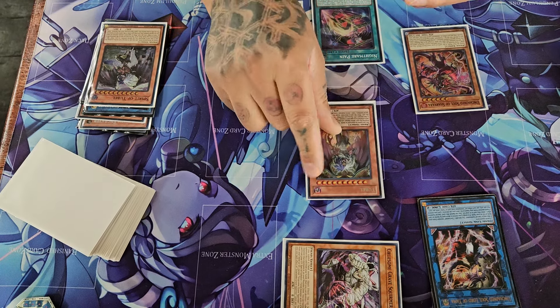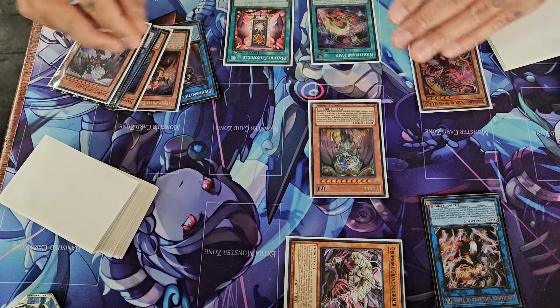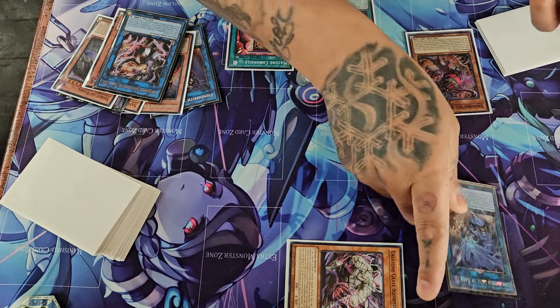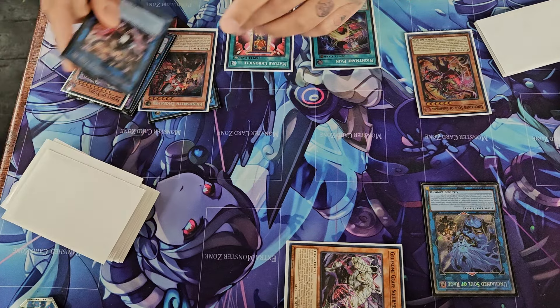Yama into Shavara — just in case, sometimes people be holding in for game two, so you never know. Add the Shavara. We're gonna activate the Nightmare Pain, use the Nightmare Pain to pop the Spirit, and we're gonna add Chronicle for this combo. New Chain: Spirit effect, summon out the OG. Activate Chronicle. What we're gonna do here is link these off into Rage.